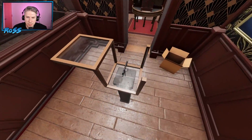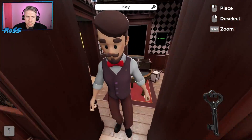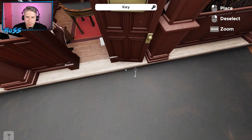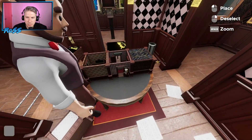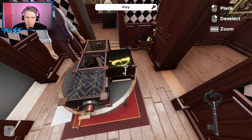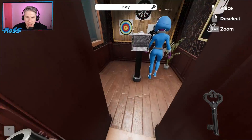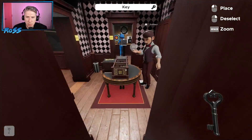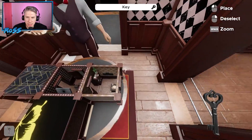We've got to fuck with the logic somehow. This has got another key in it. Oh, cool. Oh. What if you put it on the lock here, Ross, on the open door now? No? I'm not getting a symbol for it. Take my key. Does anything else have a keyhole? What if we move that case again?